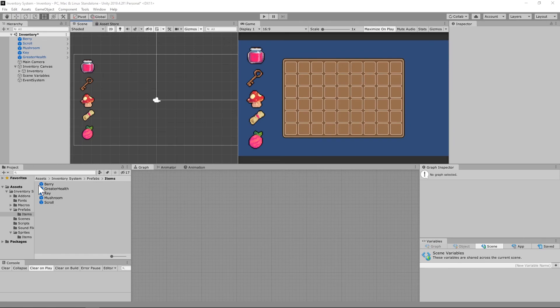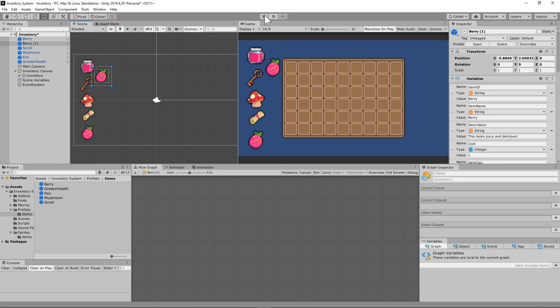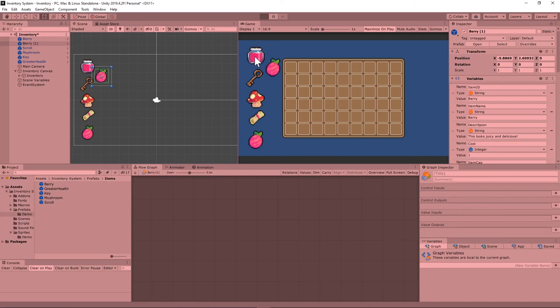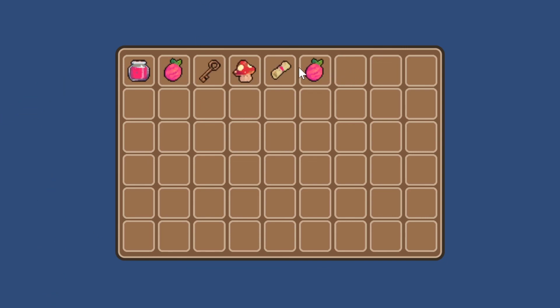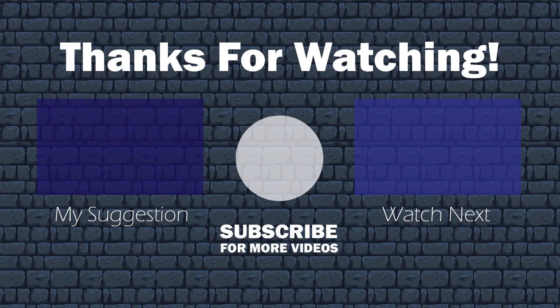You should now be able to test your system by grabbing game objects from your prefabs folder and dropping them into your scene. When you hit play, clicking on these game objects individually will look for the first available slot and add those items there. If a slot's not available, it moves to the next one. What if we have the same game object and want items to stack instead of filling the next slot? That's what we'll cover in the next tutorial. I hope this video was helpful — my name is Megahertz and I'm out.